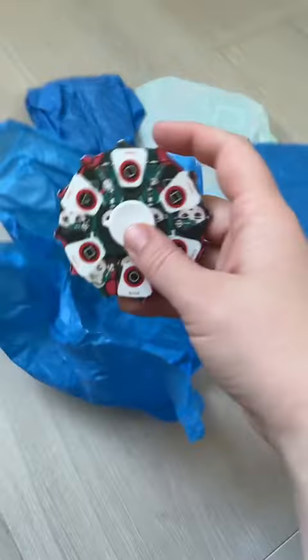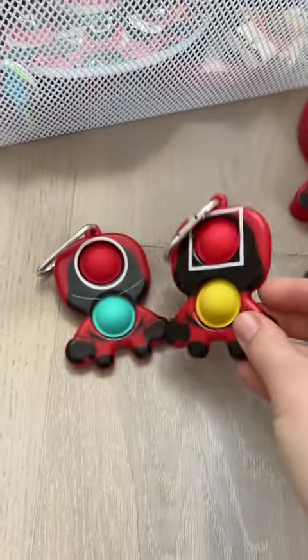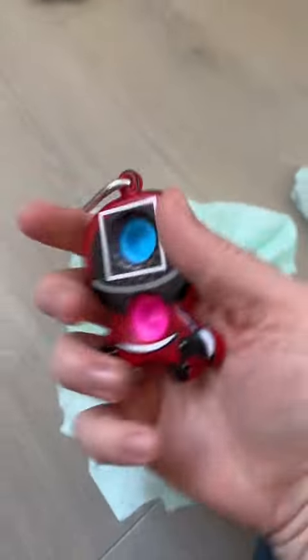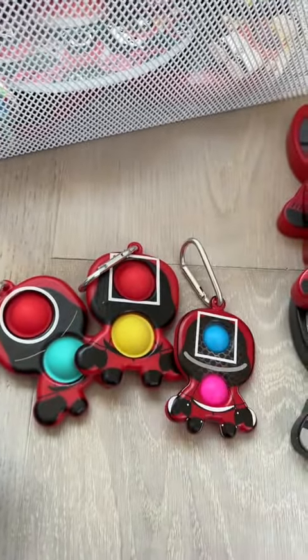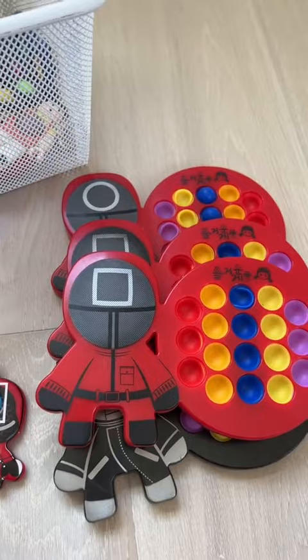Time to open the square man package. We have another fidget spinner and a square man dimple. It's funny because they're so similar but so different. Another square man dimple — oh, it's right in. This one is actually very different from the others; he's a little smaller. Looks like we have a duplicate, but that's okay — it'll help us get to 60.